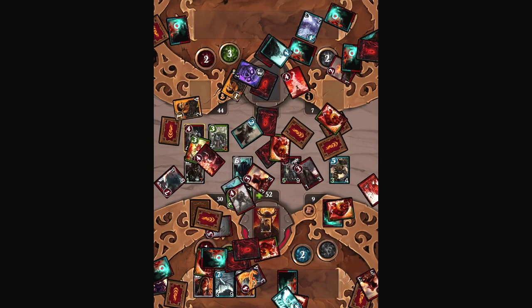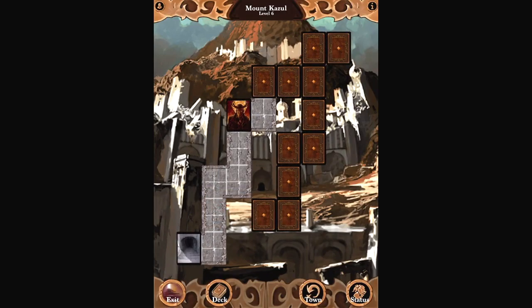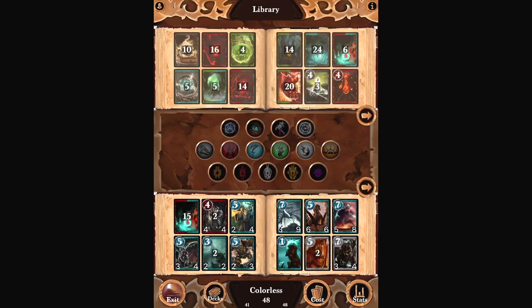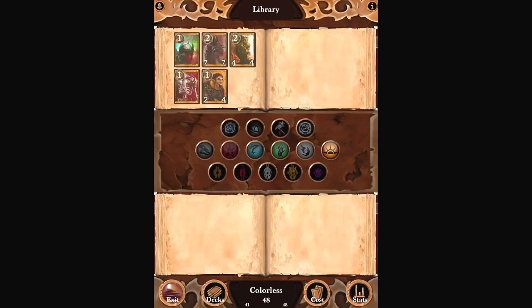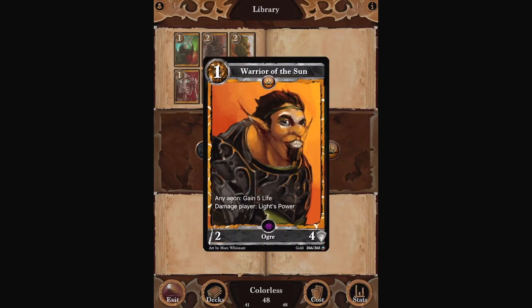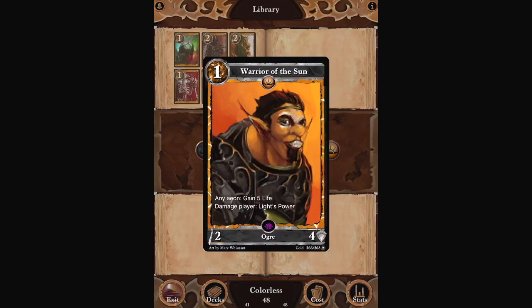Goodbye, Ogre. New card — okay, let's go check that out. It was a gold one, therefore it will require one of each aeon. Warrior of the Sun: any aeon, gain five life. I don't think dual aeons will trigger it twice. Damage player, creature gains plus one attack and plus one life, and create a random basic aeon card and add it to your hand. That's really useful.